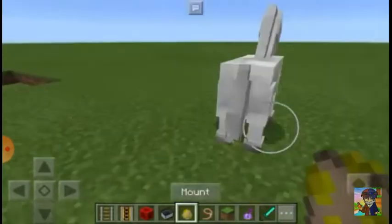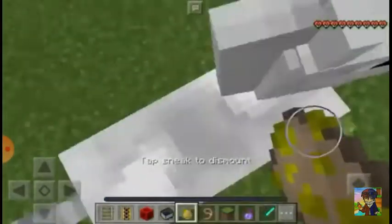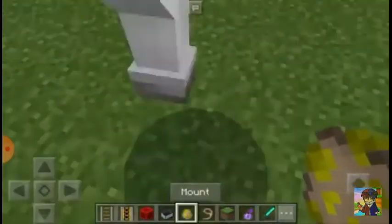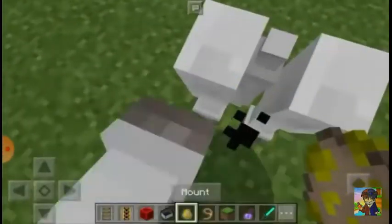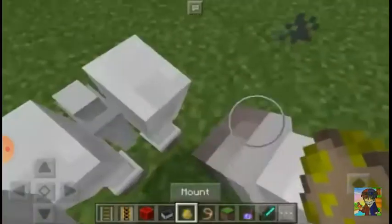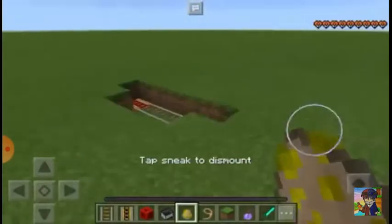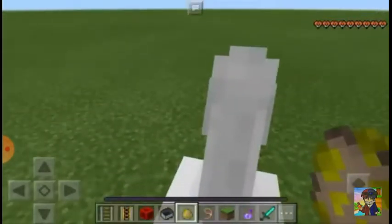Next, we need to spawn a horse. And of course we need to ride it so that we can tame it. I don't know how long it's going to take me to tame this guy. He's angry actually. So let me tame you for this video. Oh, there we go — we tamed it.